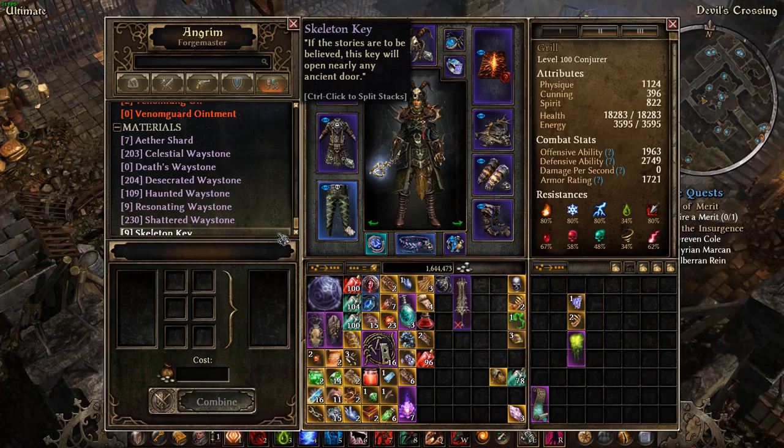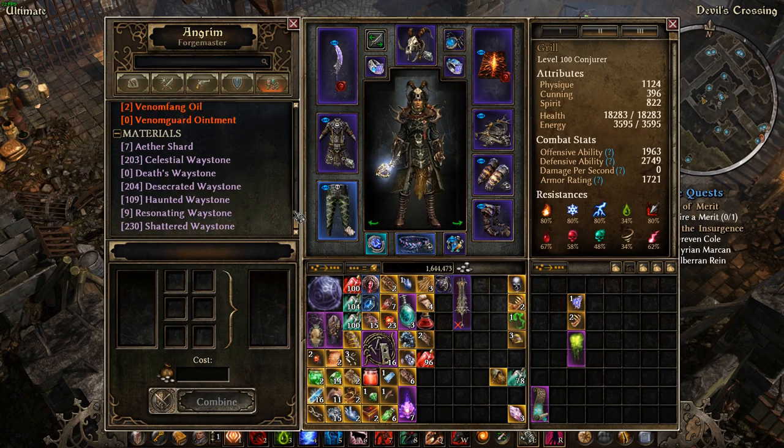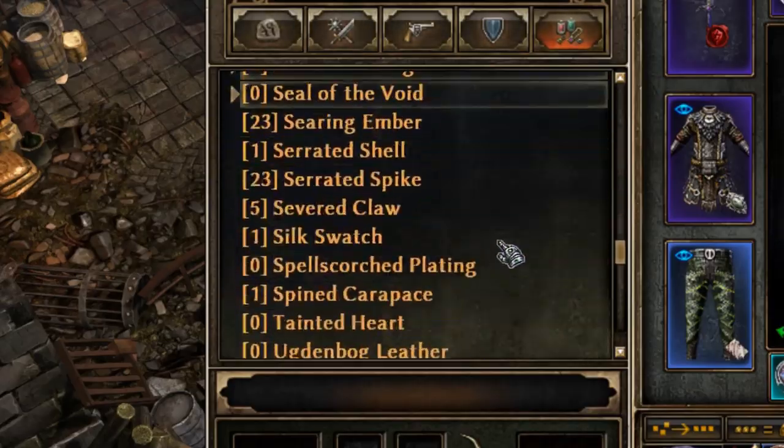There was a bit of an annoying glitch before this patch where lengthy crafting lists would get stuck halfway near the bottom. This has been kind of fixed. If you see this, you can now press the scroll down arrow and see the last item below. But these windows are still kind of a nightmare if you have a lot of items, if you ask me — please fix it.